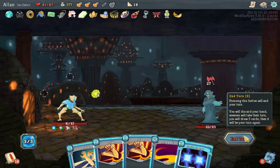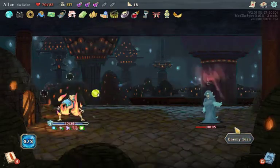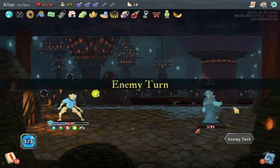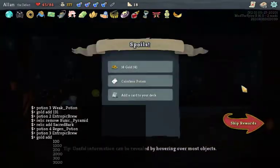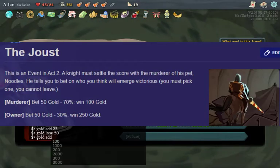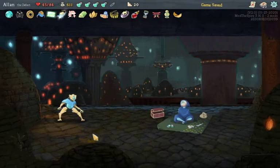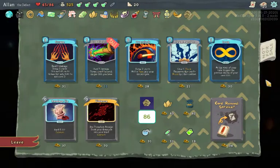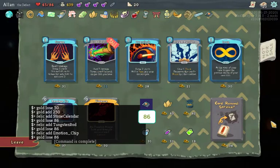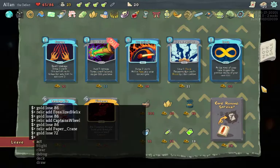The first fight in Act 2 does a lot of damage to me, mostly because I underestimated it, but the potion it drops makes up for that. The event I choose is the Joust, where I bet 50 gold to win 250. Time to spend: I buy Stone Calendar, Tungsten Rod, Emotion Chip, Incense Burner, Fossilized Helix, Captain's Wheel, and Paper Crane — going from 611 gold down to 23.